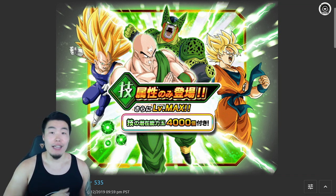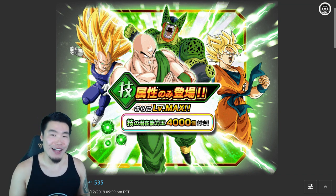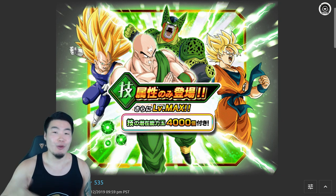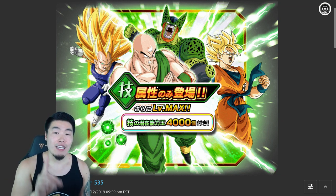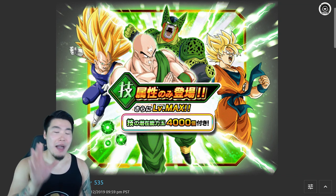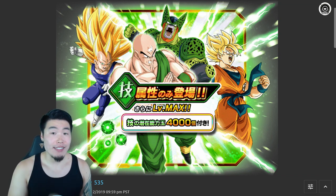If you're a massive whale like The Truth or someone like that, maybe there's less value on this banner for you just because you have every single unit rainbowed, including the LRs. But even in that circumstance, it might still be a good idea to summon, and I'm going to explain to you guys exactly why I say that.